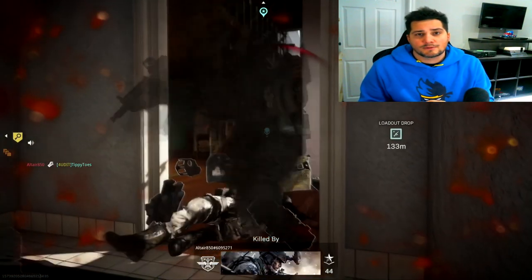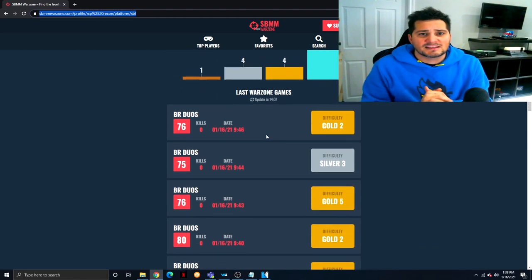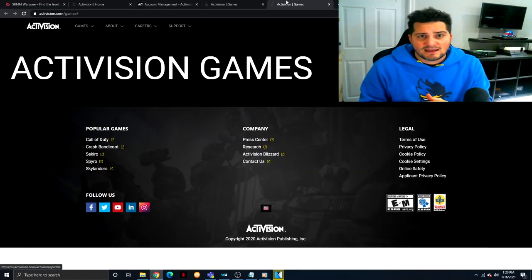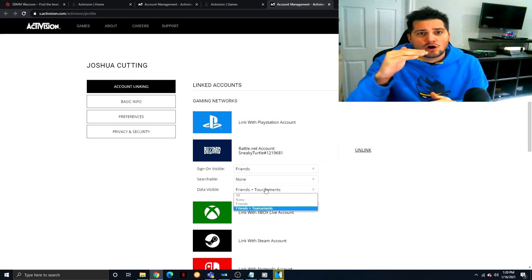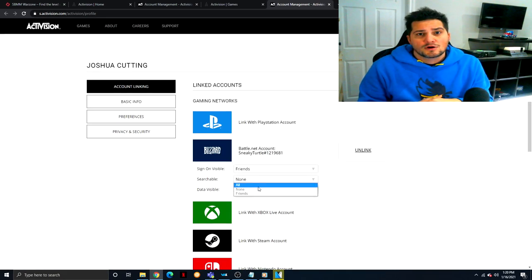I had no problem getting into bronze-tier lobbies. Now, how do you know which lobby you're getting into? There's a few ways you can tell. One way is after the fact — you can check what lobbies you were playing in on sbmmwarzone.com. Since the release of Rah Rah's video, Activision has made every user private by default, so third-party sites can't just take your information. You actually have to make your information public. You go to activision.com, log in, go to your profile, link your accounts, find the new section, set it to none, refresh the page, then set it to all — and then you'll be able to see your stats on sbmmwarzone.com.